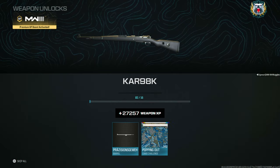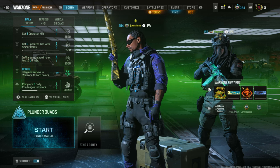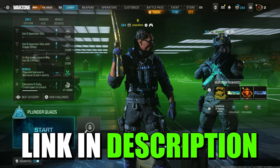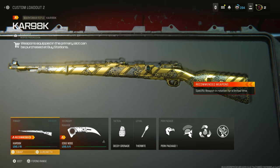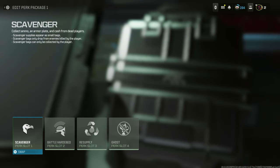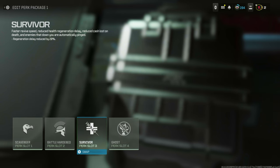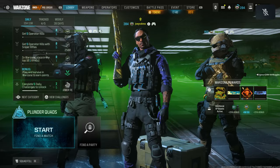I'm going to be showing you the weapon XP glitch which is absolutely nuts right now. All you literally need to do is grab at least one friend — the more friends that join, the better. If you don't have any friends to play with, join my Discord; there's over 7,000 active members. When you all join the lobby, go to your weapon section, come to the class, and get the weapon that you want to level up. Come to the perk package and make sure you've got the Survivor perk — this allows you to revive faster. Since this is a revive glitch to get weapon XP, you want to get more revives in quicker. Activate a double XP token and then go ahead and start a match with squad fill off.